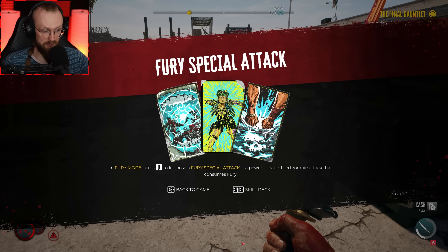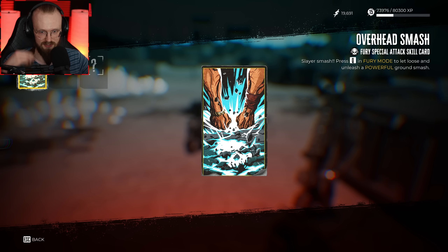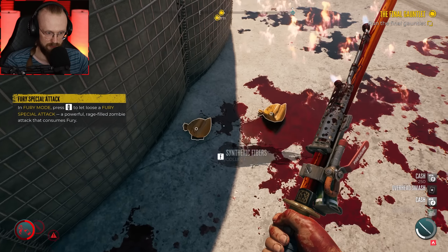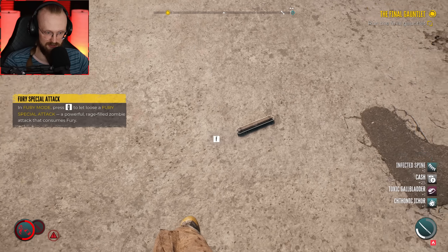Fury special attack — in fury mode, press Q to let out a fury special attack: a powerful rage-filled zombie attack that consumes fury. I guess it's cool — powerful ground smash — we will check it out. Obviously we have more loot. I need to take everything. Toxic stuff.